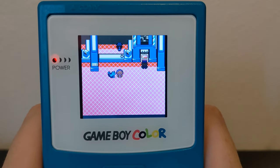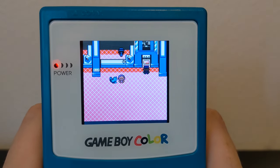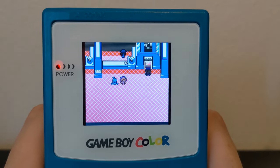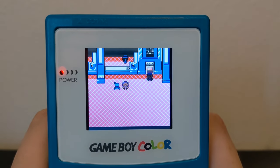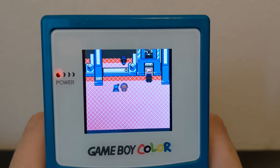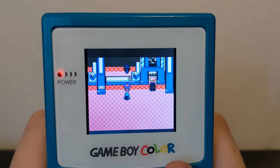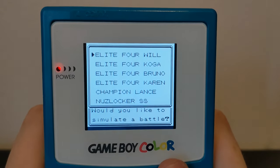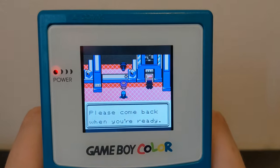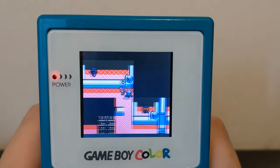Speaking of the Elite Four, I'm at the Indigo Plateau right now. One thing that is different about this game is they actually introduce a new Elite Four, which is pretty interesting. However, if you're a little afraid about that, you come over to this person in the Indigo Plateau and you can actually simulate a battle with the original Elite Four right here — very nice in case you didn't want to fight the other Elite Four. But yeah, they do actually have a new Elite Four here.